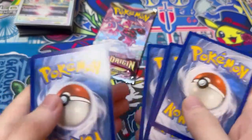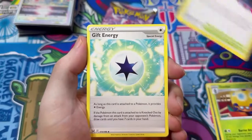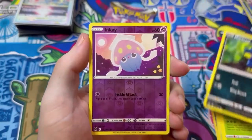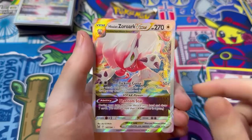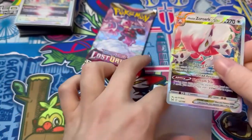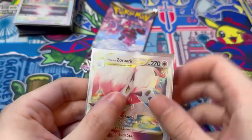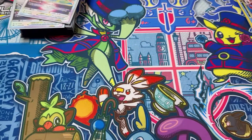Now Lost Origin — obviously what I want is the Zoroark V-Star. I got energy, Dottler, Lost City, Gift Energy, got Horsea, got Horsea, Lickitung, Clefairy, Murkrow — let's go! Are you kidding me? That is chef's kiss! Oh my god, let's go! I can't believe that — that is the best luck! I needed two V-Stars and I pull one out of the collection as well! Oh my god that is actually so good, I cannot believe that!